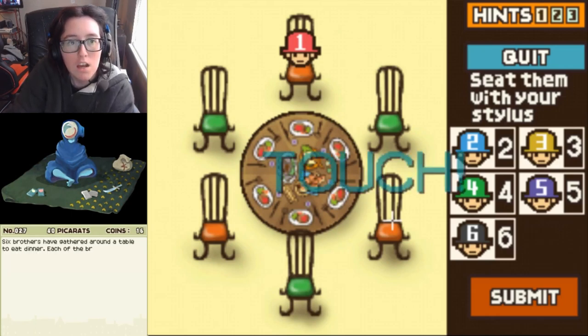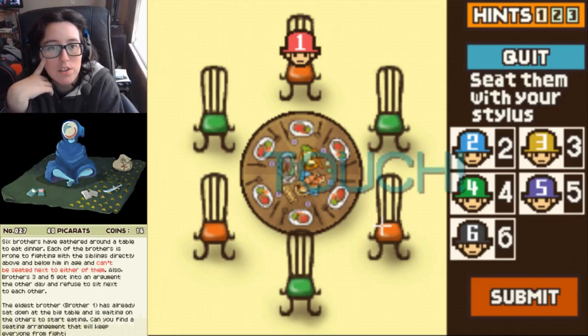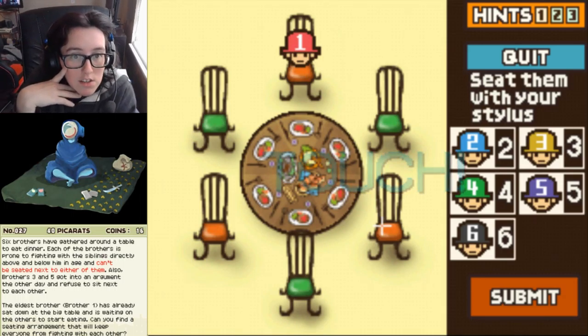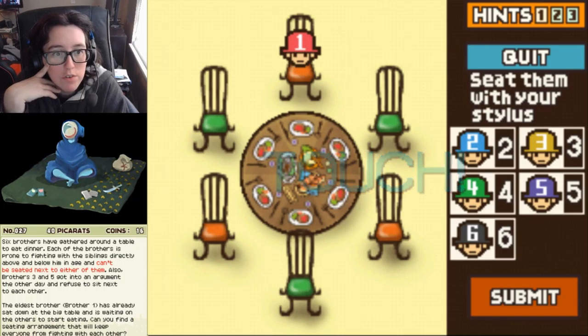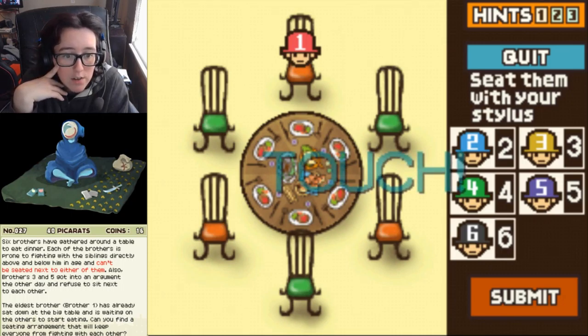All this talk of families has been contemplating on a puzzle I once heard. Bickering Brothers: Six brothers have gathered around a table to eat dinner. Each of the brothers is prone to fighting with the siblings directly above or below him in age and can't be seated next to either of them. Also, brothers three and five got into an argument the other day and refused to sit next to each other. The eldest brother, brother one, has already sat down. Can you find a seating arrangement that will keep everyone from fighting?